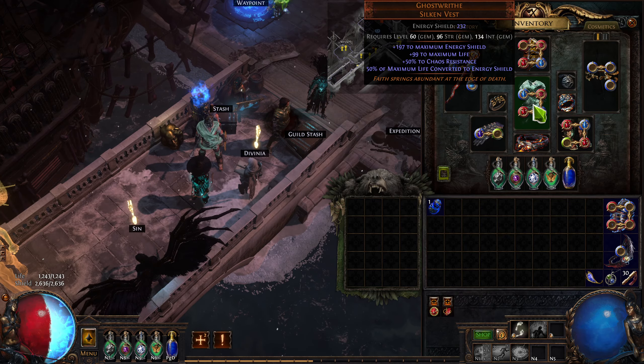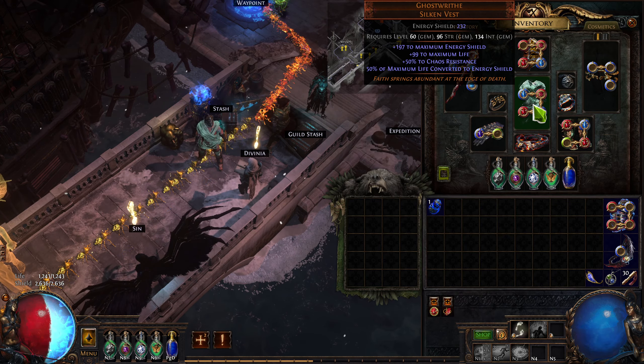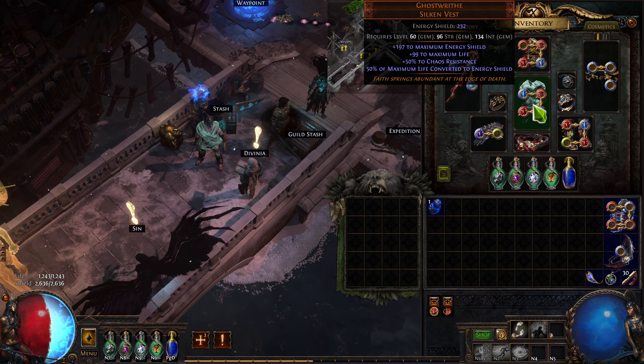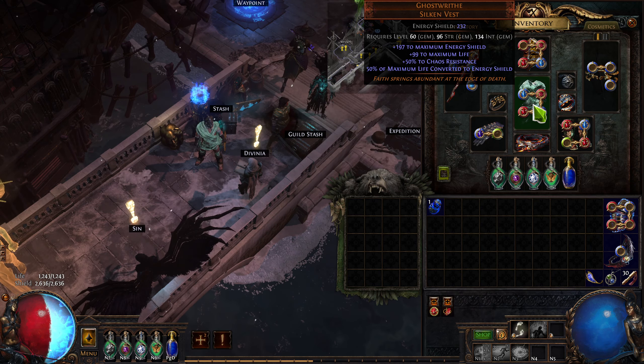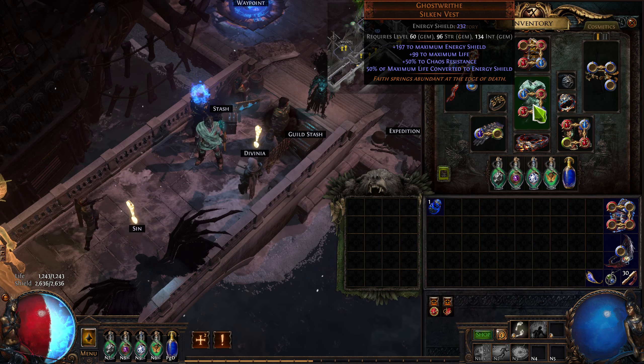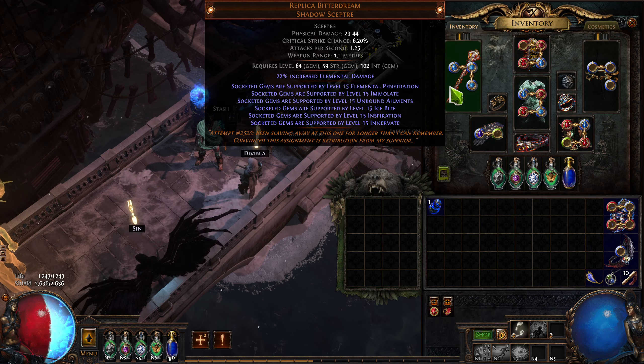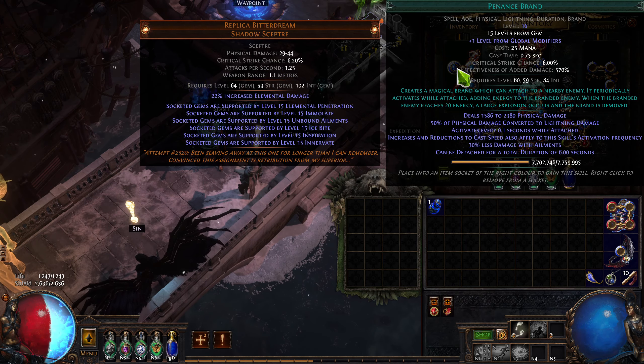Last up, my chest piece: Ghost Wraith, because I wanted something that had more stats than a Tabula, especially Chaos Res. People weren't answering trade, so I just paid one Divine and bought this one. If you're going to level this way, buying a Ghost Wraith for one Divine is very important. The rules don't matter — paying one Divine is what's important. I did try Penance Brand of Conduction, and unfortunately I found it to be incredibly zero DPS, so I wouldn't advise it.